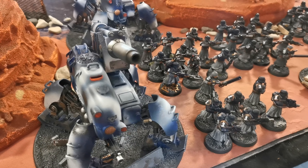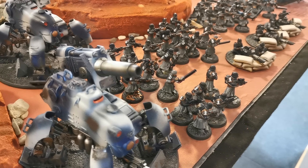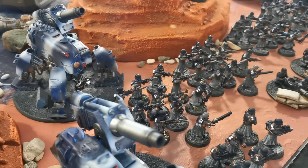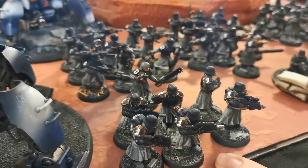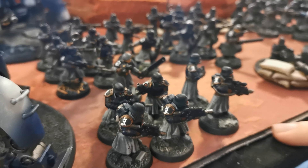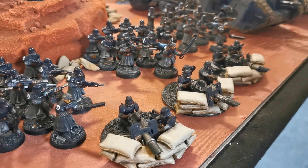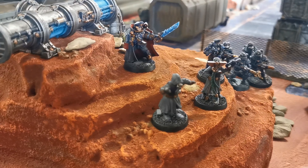For the Imperial Guard, we have one single battalion using the Cadian regiment. Starting from the left we have a squadron of two Basilisks, one of which is a tank ace with the Full Payload ace ability. Then we have a Special Weapon Team with three demolition packs, a squad of three Lascannons on the Heavy Weapon Team, and four squads of infantry, two armed with plasmas and one with a sniper rifle.